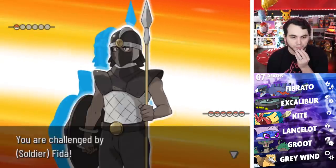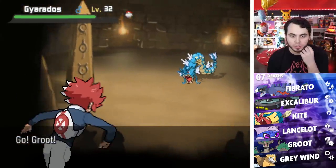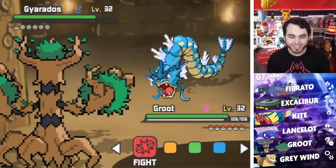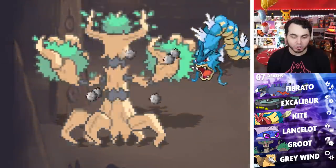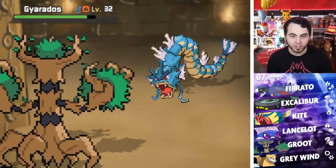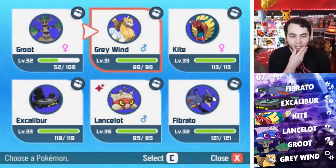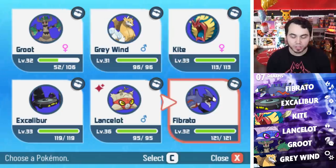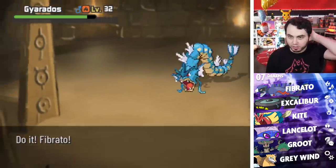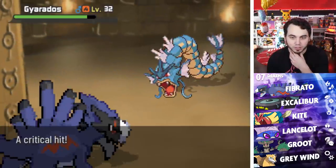Let's see if these guys all have Water-types. This trainer has a Gyarados — that is a Water Flying-type with Intimidate. I'm just going to click Will-O-Wisp and hope we don't miss. He's got Crunch. And I hit the Will-O — that's all we needed. As long as we hit the Will-O, we're good. I'll use Fibrato since it hits four times super effective. He's burned now. He's going to Ice Fang but we resist. Easy — no freeze, no flinch.